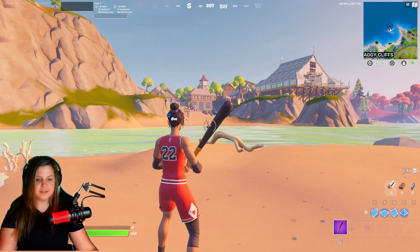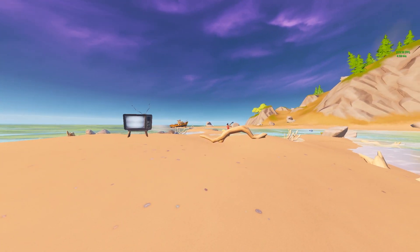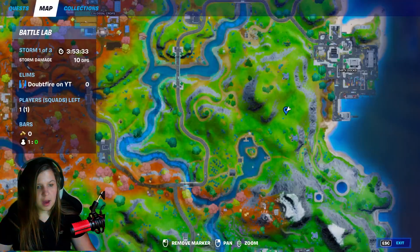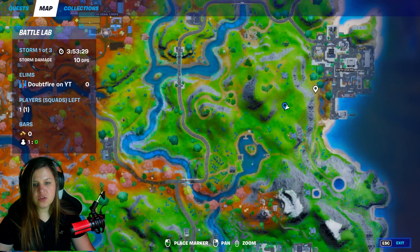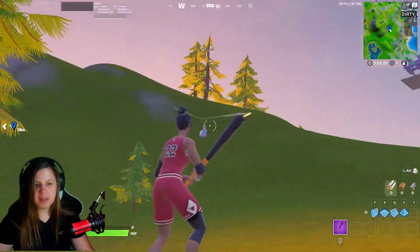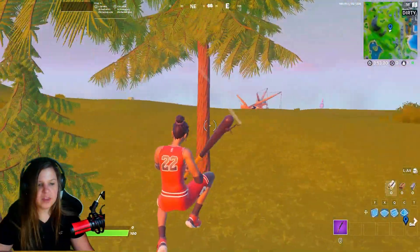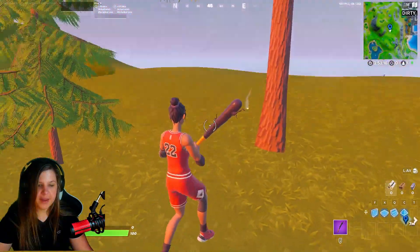For location number three, we are right over here just outside of Dirty Docks. Just to get an idea of what it looks like — these mountains over here, we have this zip line, and there are these two trees right over here. You are going to find the spooky TV right here.